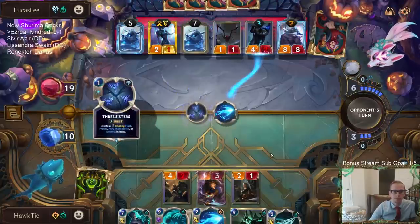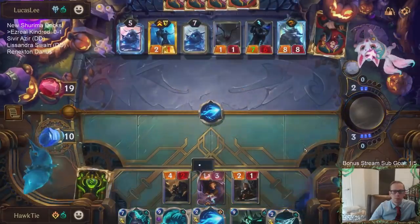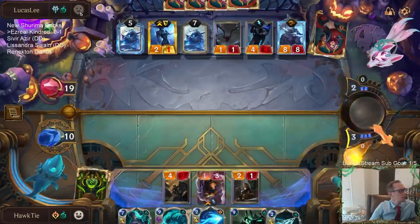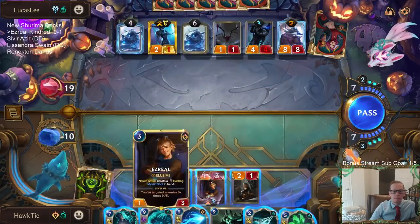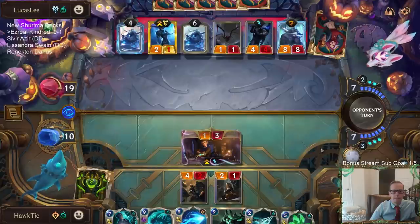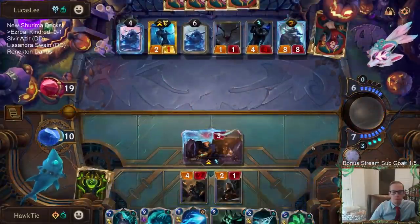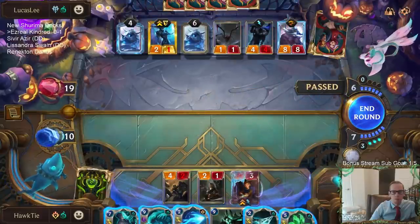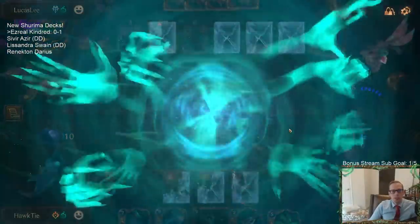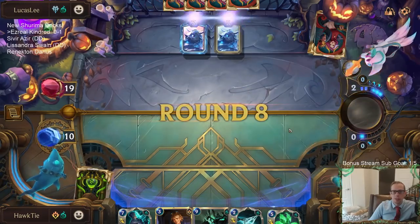That's where we're at — this is going to be four. Looks like turning off emotes works. So I need to draw Concurrent Timelines and then in two turns we win the game. Basically — they could have Vengeance, though, to stop me from winning.